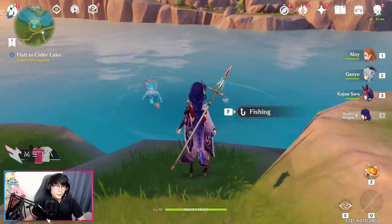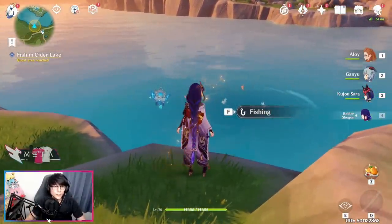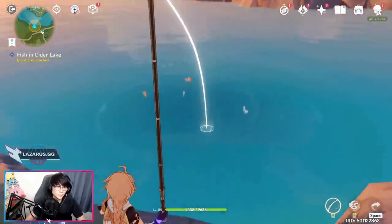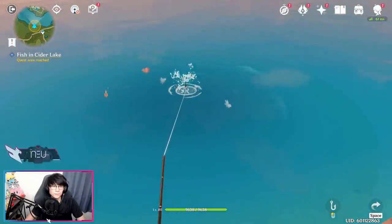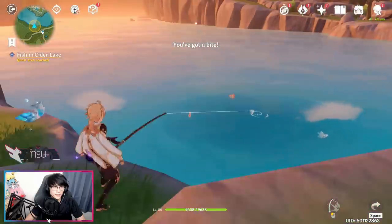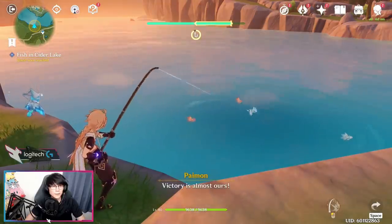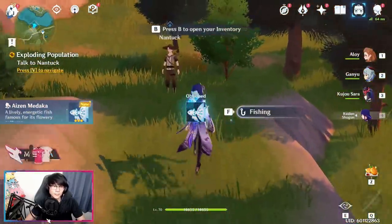After you finish talking with Nantuck, he'll give you a bunch of items such as fish bait recipes and ask you to fish. You'll go over to the fishing area and press F to activate fishing, then hold down the left mouse button to cast your rod and move your mouse or controller sticks until the rod lands near a fish. Once they bite, you'll enter a scene where you left click to grab it, then hold the left mouse button to keep the bar filled — similar to Stardew Valley — until the hook is fully finished and you've obtained the fish.